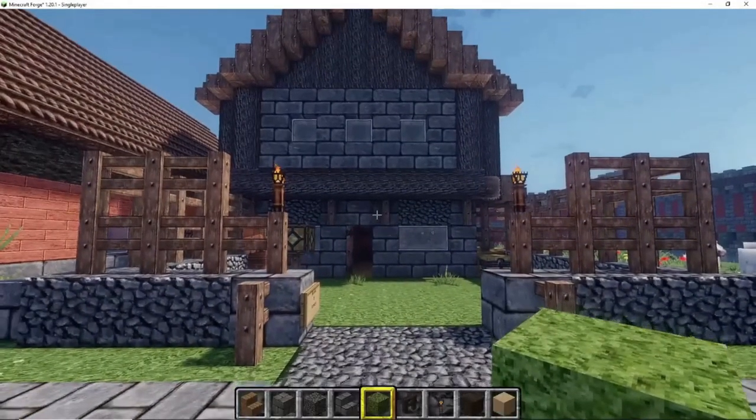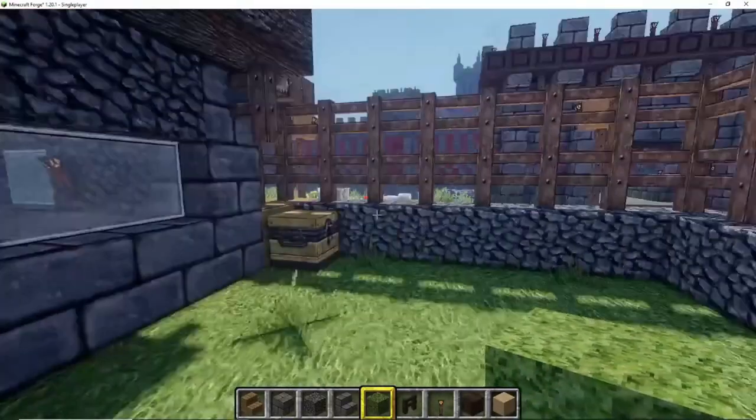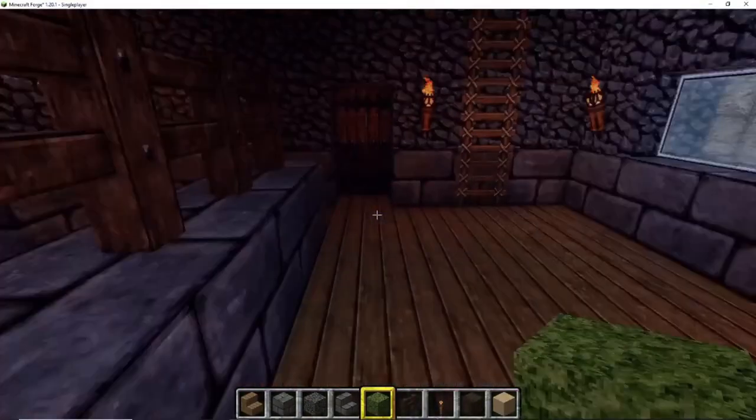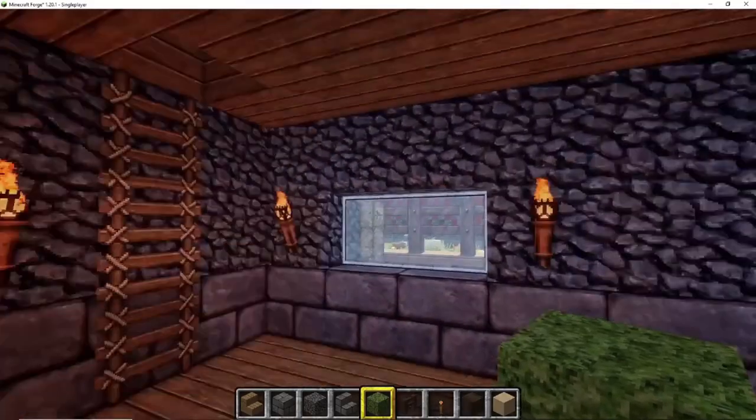Here we are at the barracks. Something I added that wasn't on the original plan was the armory — this looks exactly like it does in the manual, and I decided to use that space to my benefit.